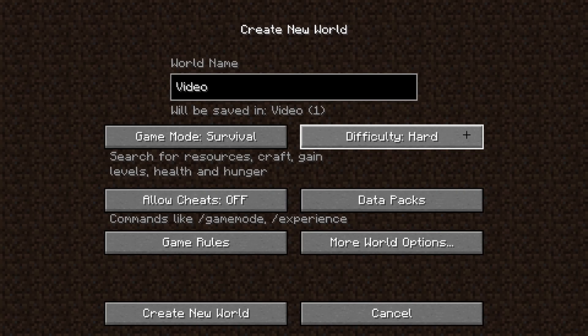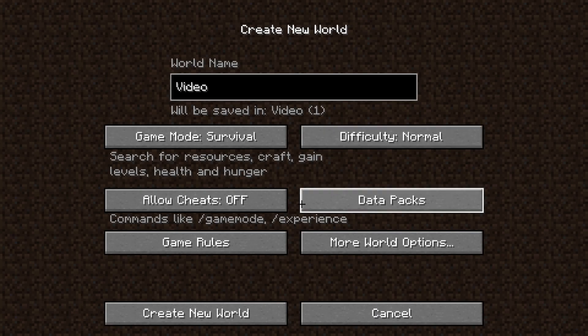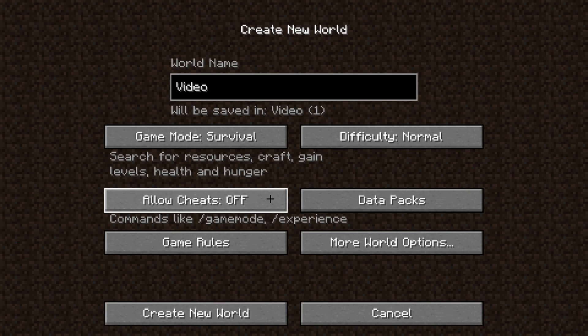We can also select the difficulty: Normal, Hard, Peaceful, or Easy. You just have to set your personal settings depending on how you want to play. Moreover, we can also allow or disallow cheats — either On or Off. I would go ahead with On, because maybe you want to use some cheats later on. It's better to put this On than to have the problem of not being able to use any cheats.